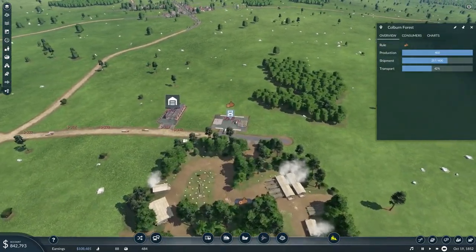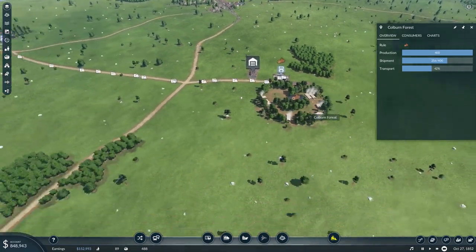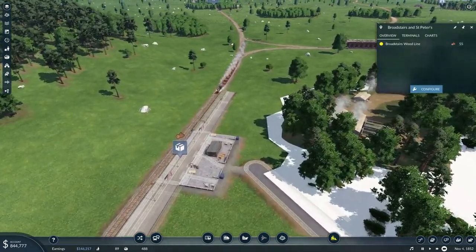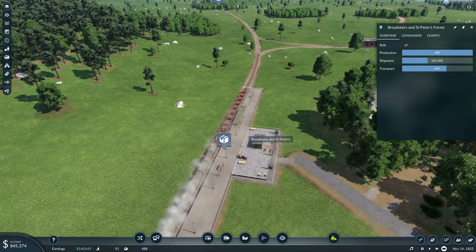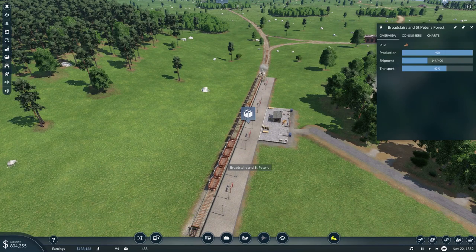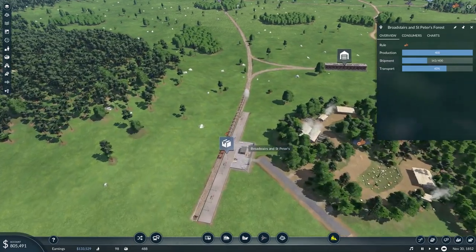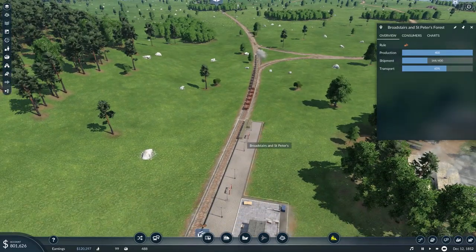We'll have to see — maybe we'll need to take some carts off or something, maybe not. Let's see, this is 55 right now, 56. It doesn't really look like it's able to totally fill the train up. I'm gonna keep it going for a bit, but it seems like we could probably trim that train down by like three wagons or something at least.